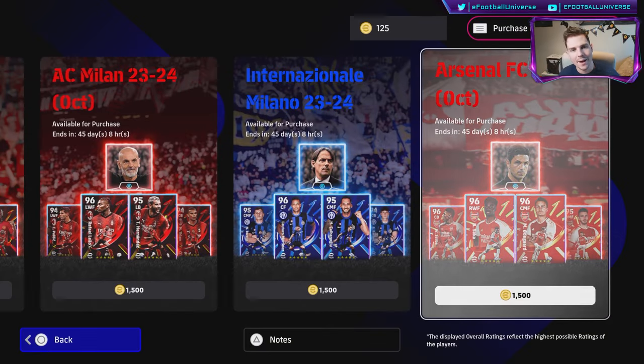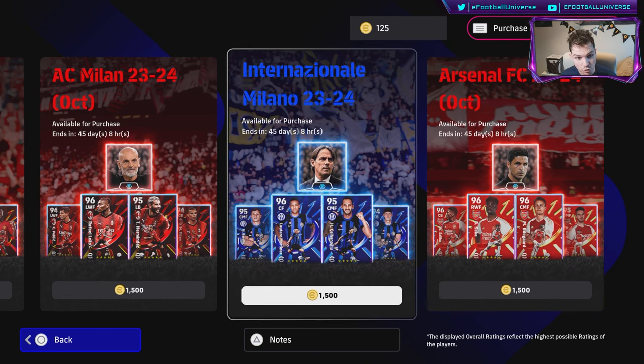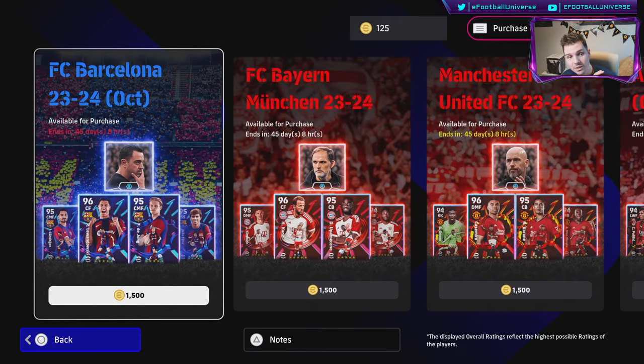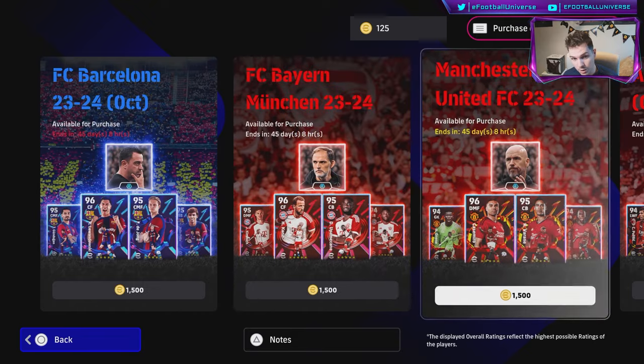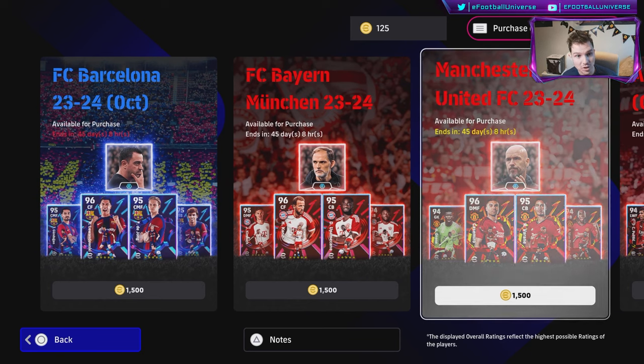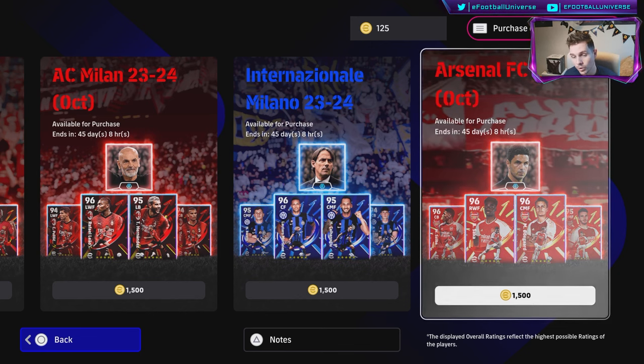What's going on lads, welcome back to the channel. We're going to be taking a look at our last club pack. I've done Inter, AC Milan, Manchester United, Bayern, and Barcelona. This is my other profile so I haven't bought any of these, but on my main account we've actually bought and tested three of these teams. We've only got 125 coins here as this is our road to glory account.